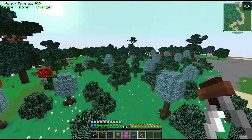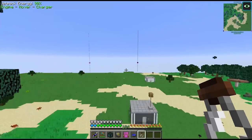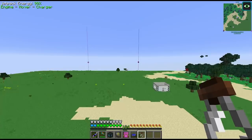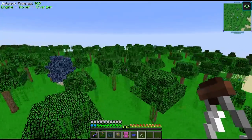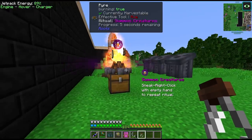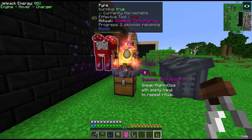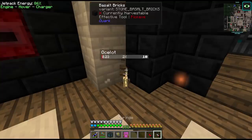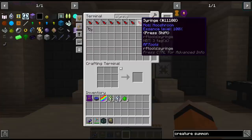Next one we have to find is ocelot, and we're back at the RF Tools dimension. There's not really a jungle close to our base, but I think I remember seeing one relatively close to spawn. Ah, I think that might be it right there - just south of us. Here is our jungle. Actually, we can just creature-summon these ocelots - much easier than running around the jungle. And I believe the last mob we need is a mooshroom - we can use summon creature on these guys as well. Alright we got all the syringes. I did make sure to grab a soul vial of each mob just in case we miscounted.